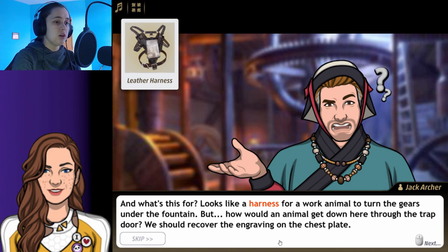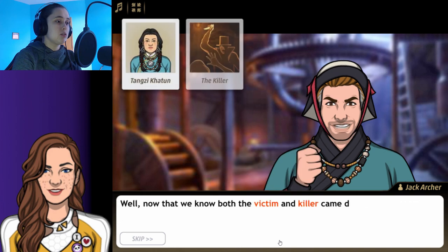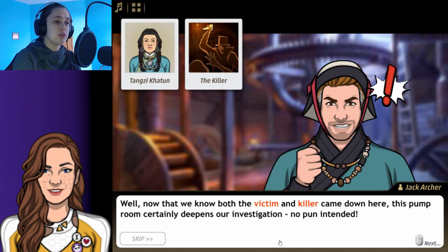Looks like a harness for a work animal to turn the gears under the fountain. But how would an animal get down here through the trapdoor? We should recover the ingredient on the chest plate. Now that we know about the victim and killer coming down here, this room certainly deepens our investigation. No pun intended.